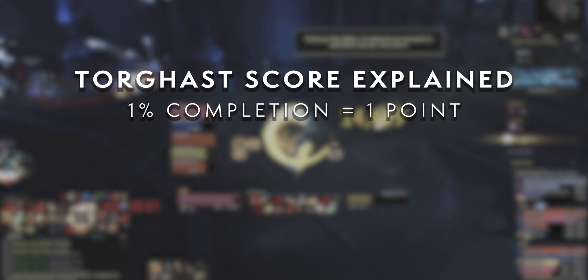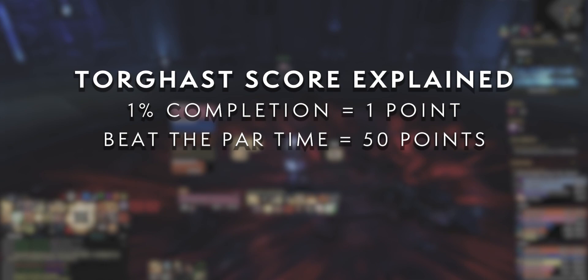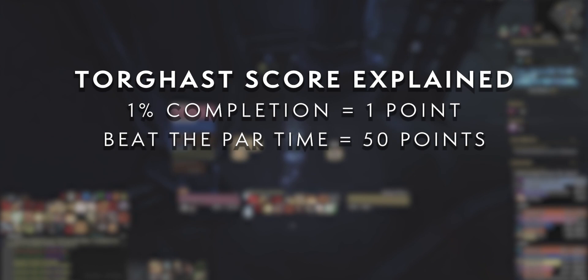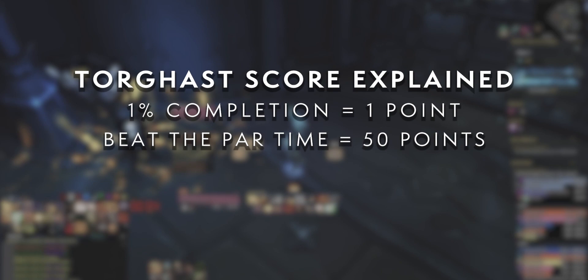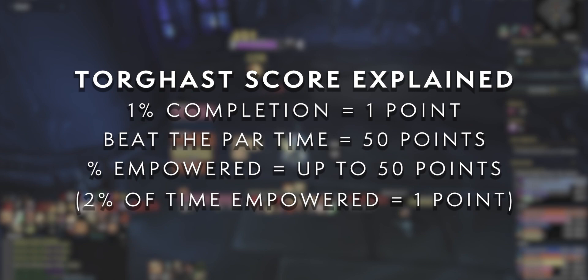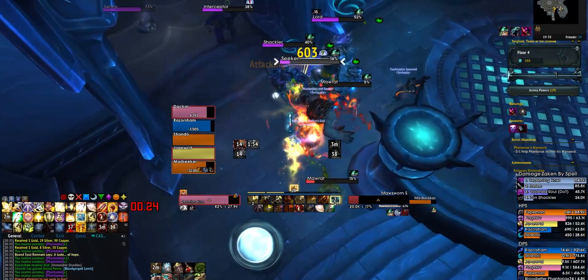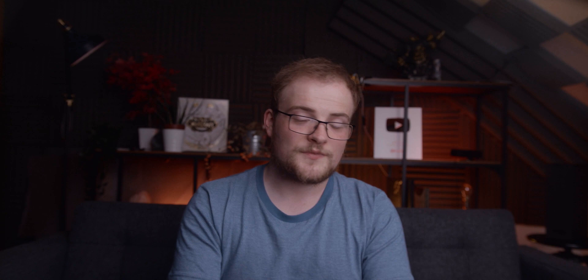Each percentage of completion will earn you one point - so kill everything, click everything, smash every pot that you see. But don't take too long, because time is also important. You will get up to 50 extra points for beating the par time, so it feels a little bit Mythic Plus-ish, but it is more lenient. Then there is empowerment - you can earn up to 50 points based on what percentage of your run you spend in the empowered state. 2% of your run equals one point, and if you spend 95% of your run empowered, that will earn you 50 points. These categories of score are your bread and butter, and they'll all be made a bit easier as you progress your way through the talent tree.